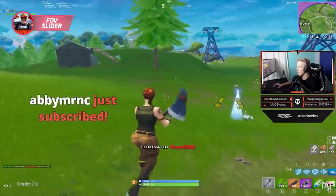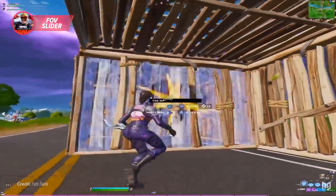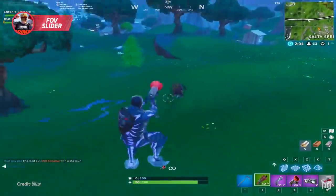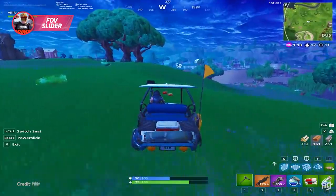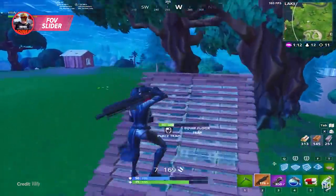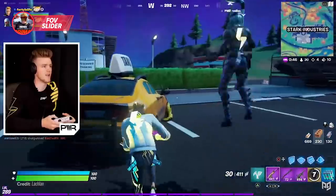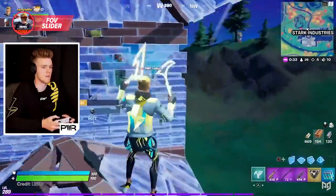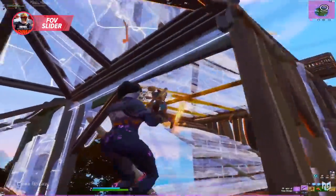Ever since Epic took stretched resolution away, pro players and streamers alike have been asking for a FOV slider so they can see more things on their screen at once. It's not just the pros either — normal players who get motion sickness while playing have been begging Epic for the addition for a while. Right now, during the pre-season stage of the game, it feels like the perfect time to finally implement it to see what the pro players' opinions are. It would be the perfect alternative to stretched resolution since it would be implementable on both current gen consoles and PC, and wouldn't take away from the visuals. A ton of competitive games have FOV sliders, so we don't see why Fortnite should be any different.